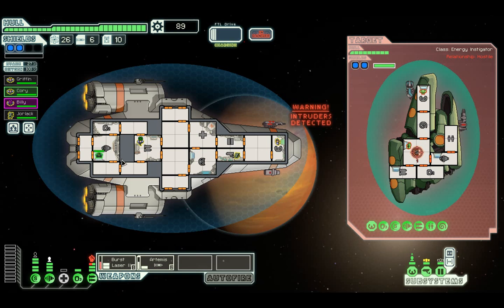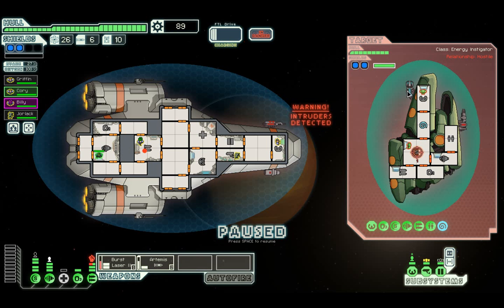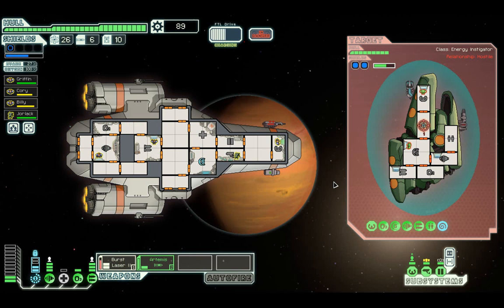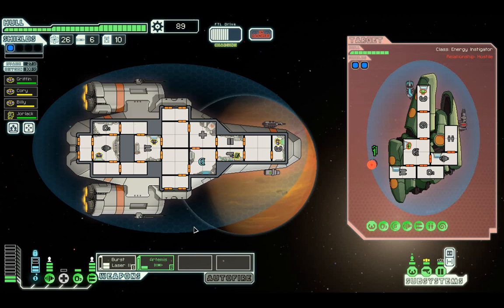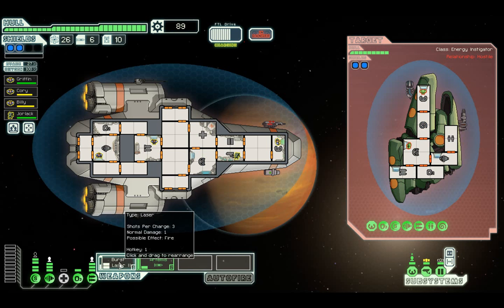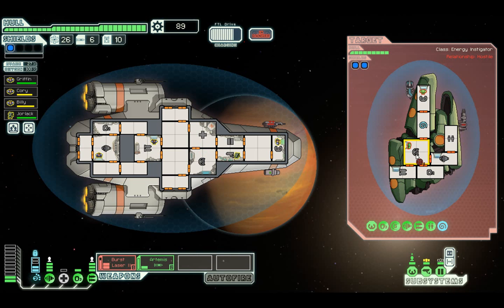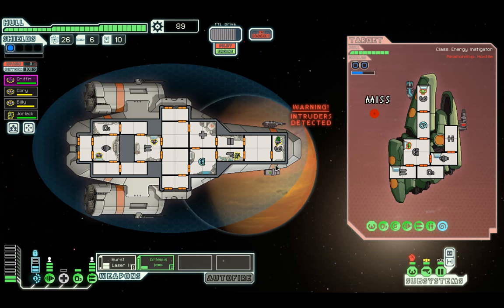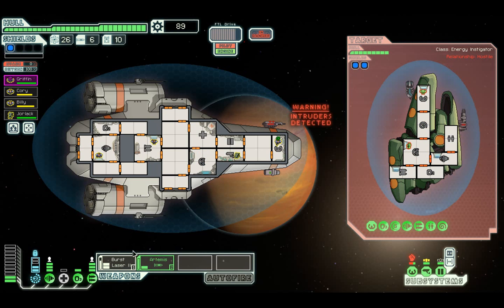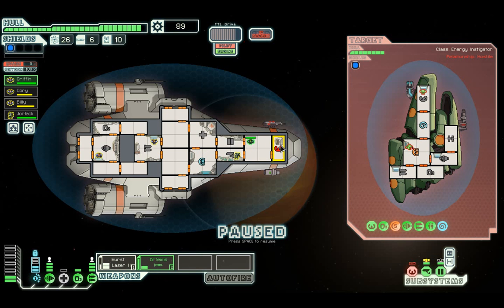I need to leave him in there in case they miss - I don't think they can actually hurt us. I could just go in there and take him off the weapons before he takes them down. It's run out which is good - we can head back over there. We need to take down their Zoltan shield - we're actually out of power at the minute. Their shield is gone. Our shield is actually down but I'm going to try and take down their shield with just burst laser alone.